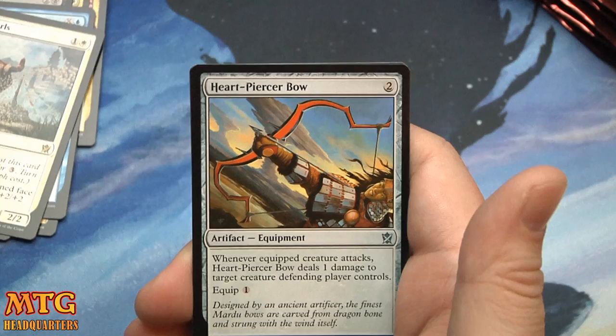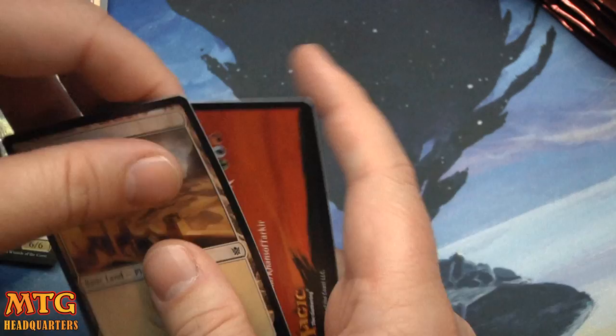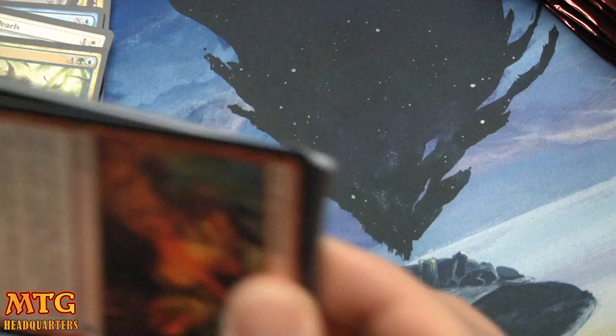Timely Hordemate, Secret Plans, Heartpiercer Bow, and Sagu Mauler — six mana, green-blue, with Trample and Hexproof, and it has Morph. Seems legit — just a good creature.